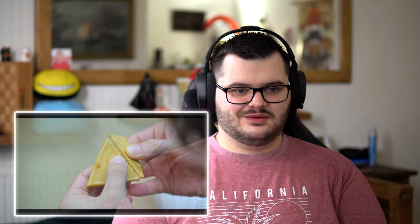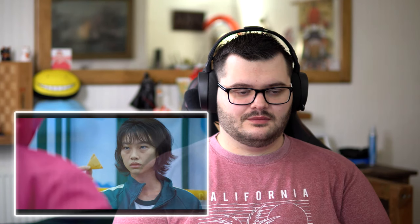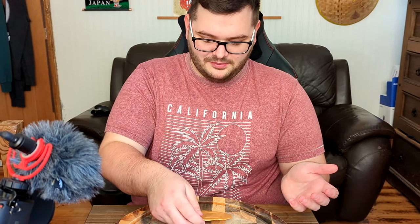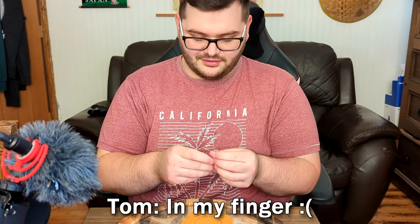Basically, you have this little bit of Dalgona. I'll just be careful because it is quite fragile. It is basically a little bit of honeycomb, pretty much. And you just have to use your needle or your wits, like our main character, Gi. That's already got it in my finger — great.